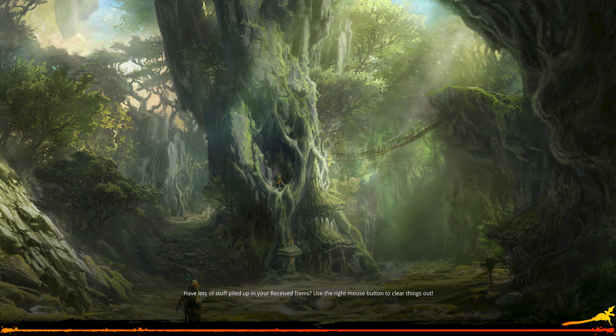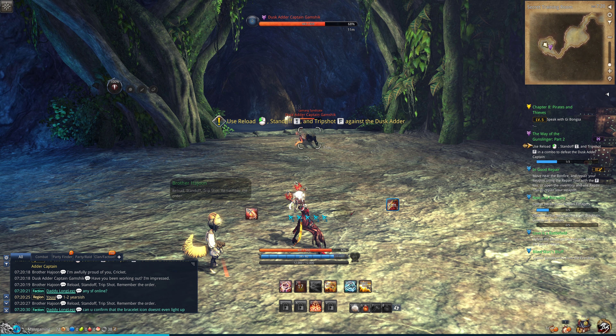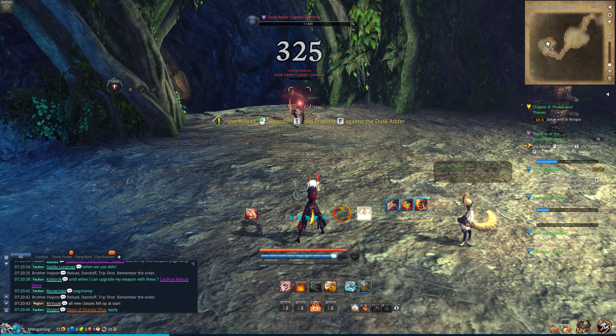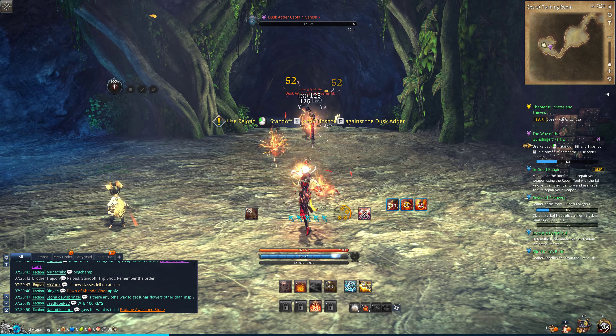So he wants to see you stand off against the Dusk Adder, then you activate return fire. They basically have to block. I'm not really sure why it's not working because I am like... sometimes I'm messing up.